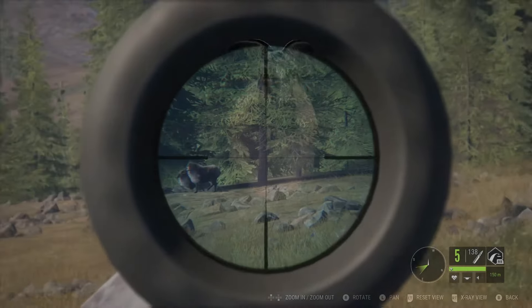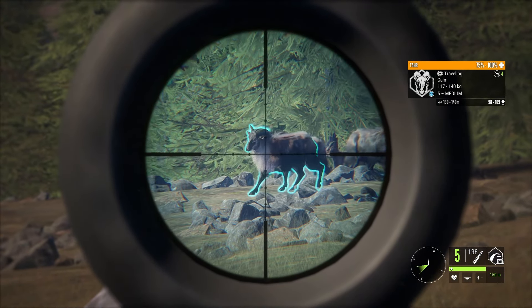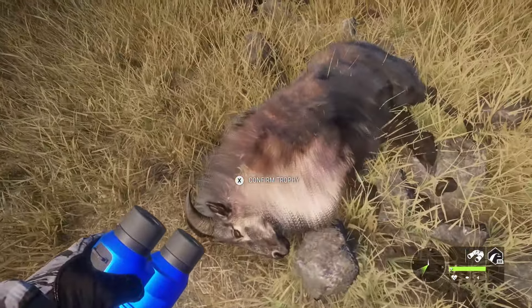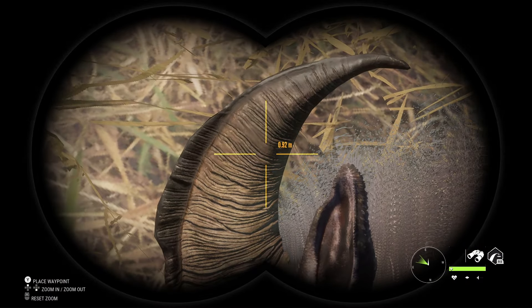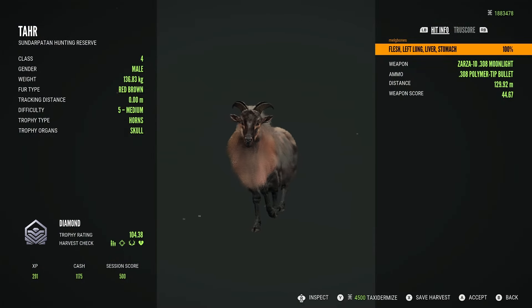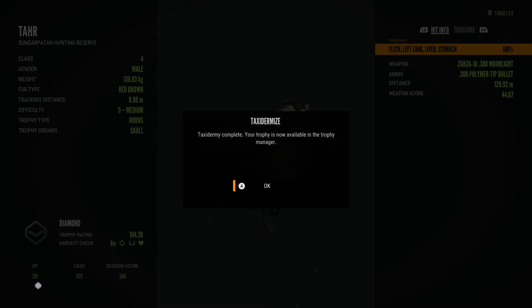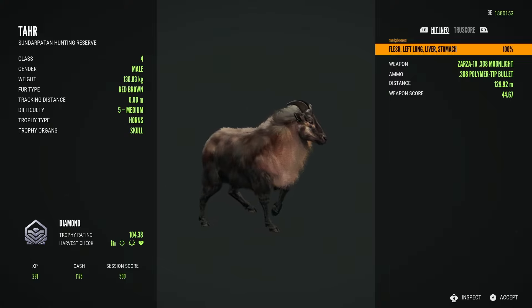This species is surely going to provide a challenging hunt or grind for anyone choosing to go after them — not only due to their home range, but also their awesome senses. They are very alert and fast to spook, and you will need to be very stealthy to get close to them. Listen out for their distinctive high-pitched whistle alarm call to let you know that some are alarmed or alerted and about to spook. So if you decide to chase after a rare, diamond, or even a Great One Tahr, prepare yourself for the challenge when this species comes to the game on June 18th.